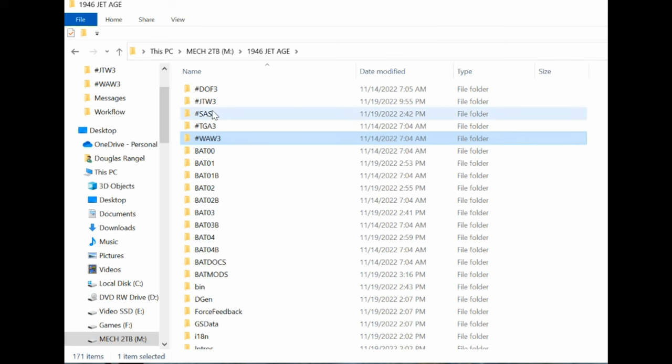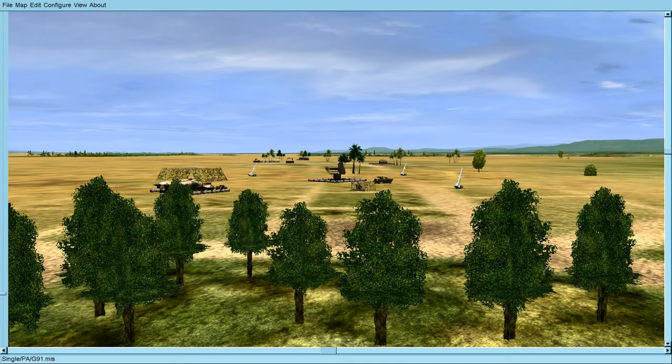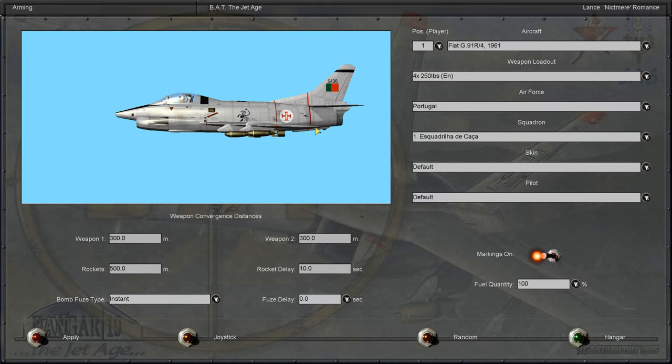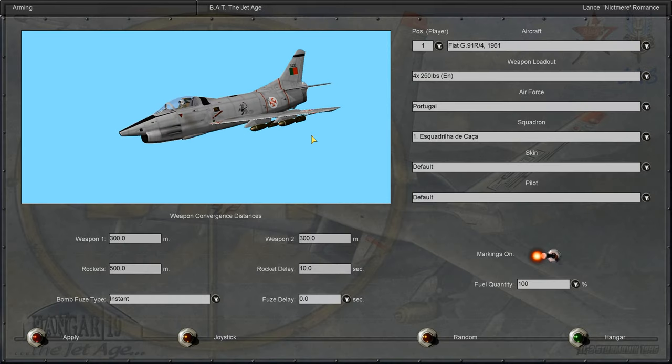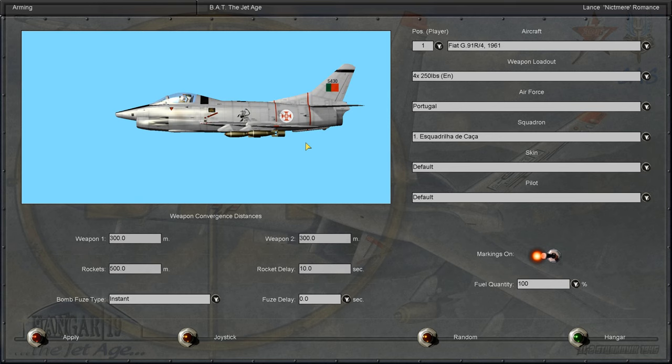If you like it, your mods are going to be in a different folder, not your World at War III folder. And the target for our mission today is an SA-2 site. It's going to be mid-70s during the Angolan Civil War, and we're going to fly for Portugal in the G-91.